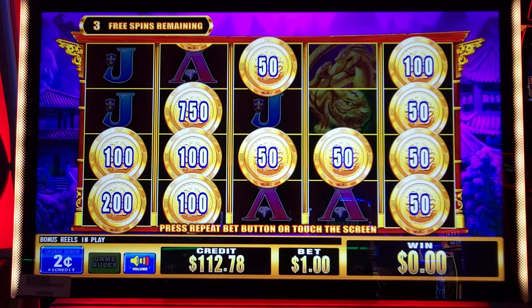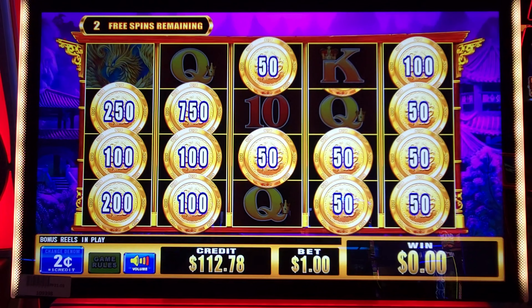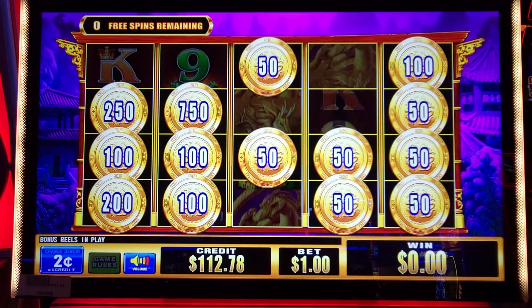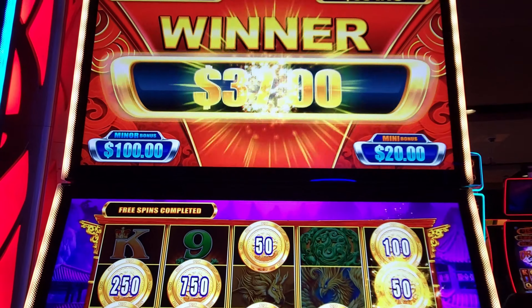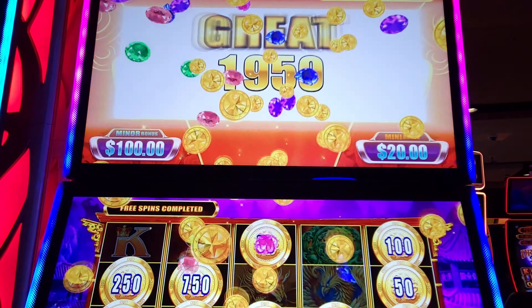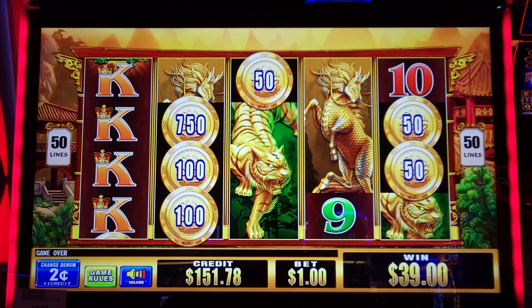A liner would be great — that'd be $100. Come on. One more to save it. Come on. Well, guess that'll be it. Not too bad of a bonus. Total bonus: $39. Started with $132, might have put $40 in previously. I'm going to do a couple backup spins and then I'm going to cash it out.